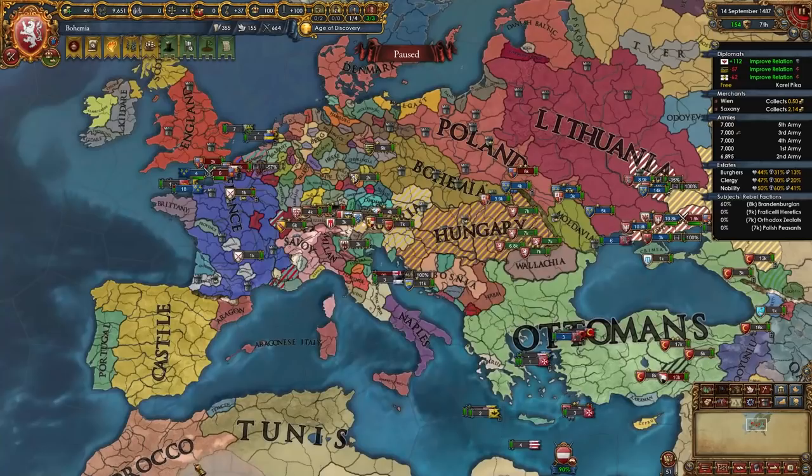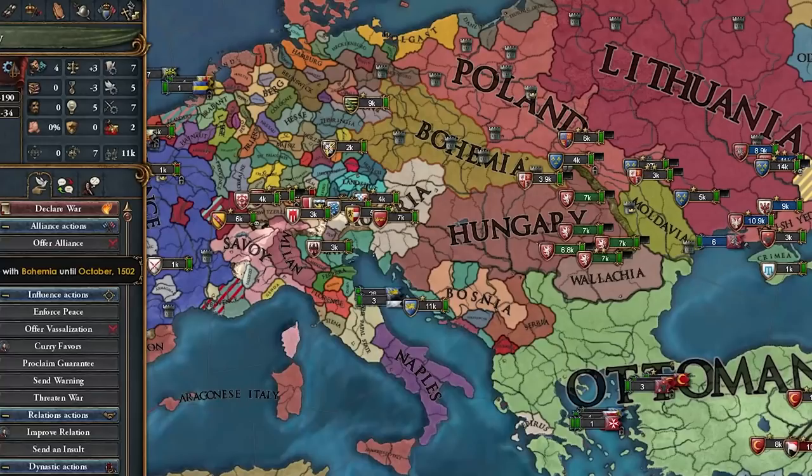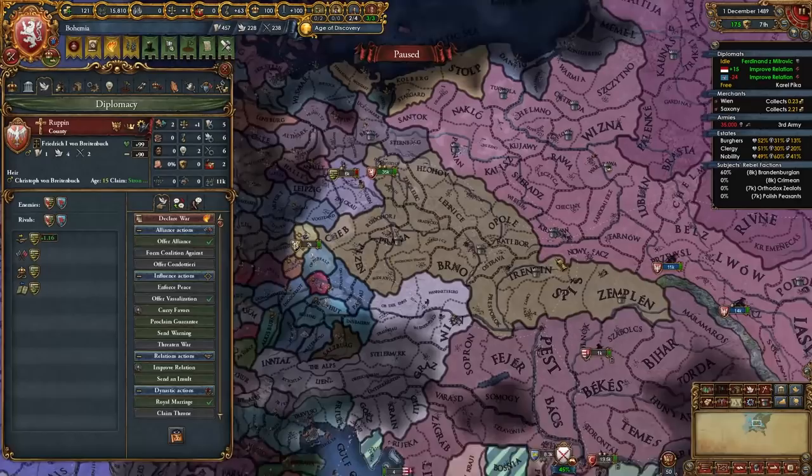That was a risk, which is why I wanted to call in the Ottomans so they'd have a truce with Hungary too. Unfortunately I can't wait around for these guys for all my life. Let's just make them release Hungary — super long truce, but it is what it is. We're going to have to wait like 15 years for this. In the meantime, we can probably beat up Saxony or something.